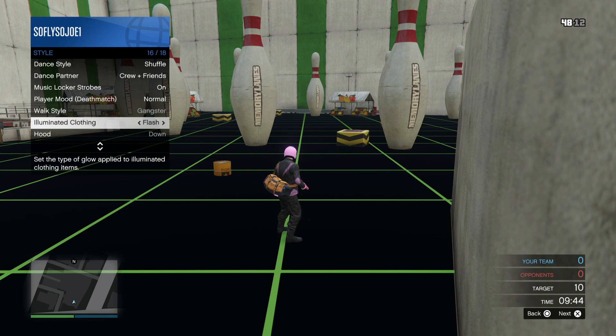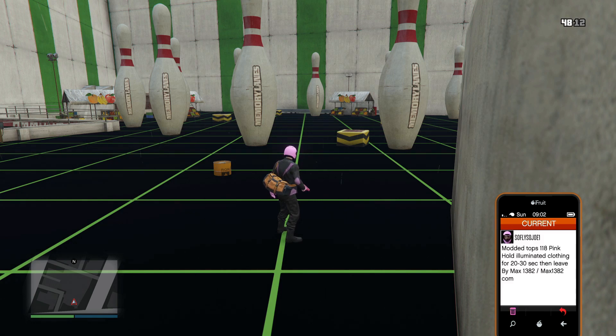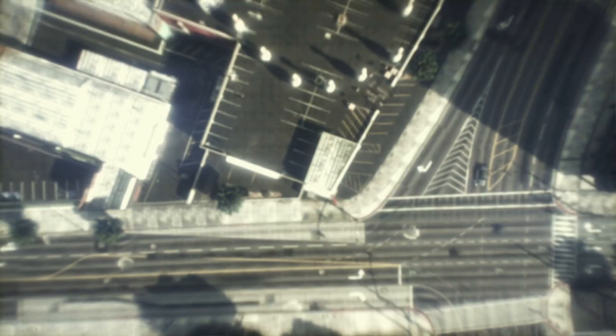If you're doing this with a random, let the other player know that you are trying to get these outfits — just let them know not to kill you. Once you're done, quit from the job: hit up on the d-pad, go to Job List, then hit Square and then X.